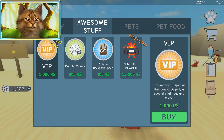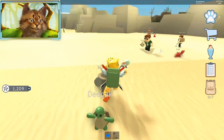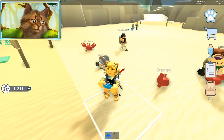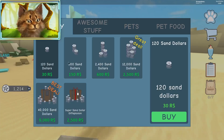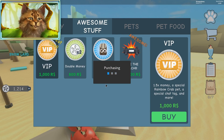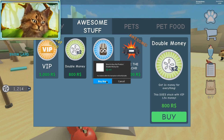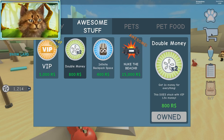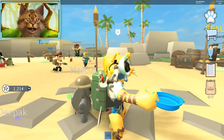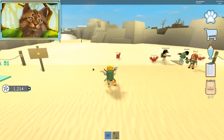This also gives us a rainbow pet so we might get something extra. Remember, if you want to leave these menus you gotta click outside of it. Let's buy VIP — it's like 2000 Robux right now, oh my god. Boom, all right! Look, I have the rainbow pet now too, I have four pets!